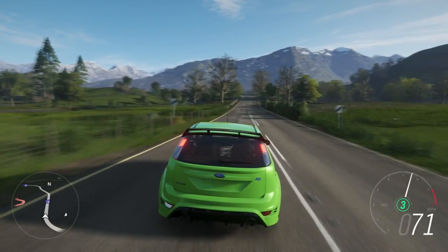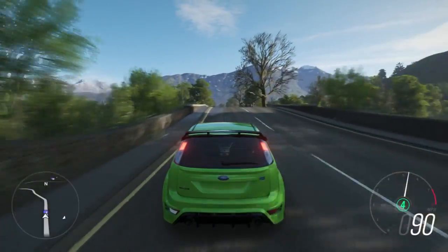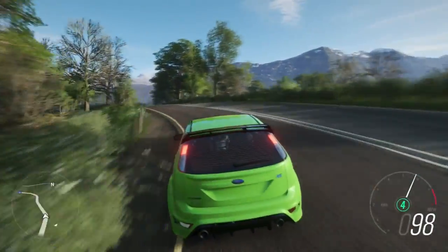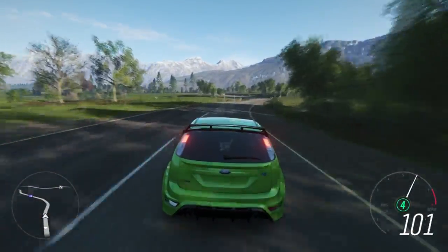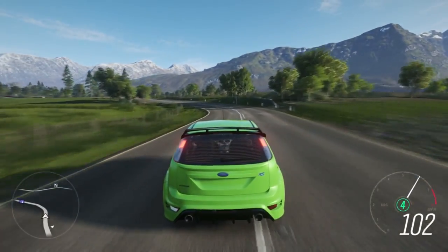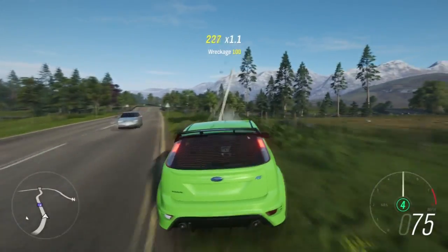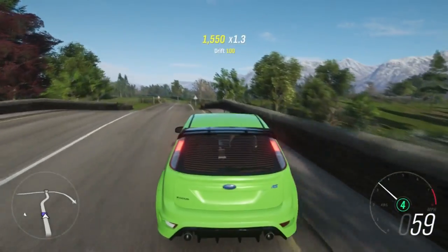Yo guys, welcome back to another video. So the season changed the other day in Forza Horizon 4 — we're back to spring, which is good because I'm not a huge fan of winter on this game, if I'm honest. It's alright for a day or two, then you get a bit bored of it. Now it's spring, so that's good. I quite like spring in this game — we've got a little bit of snow left on the mountains, and everything's green again.